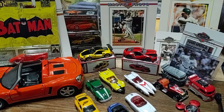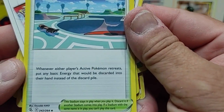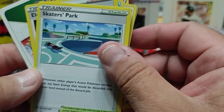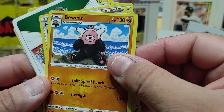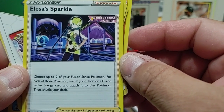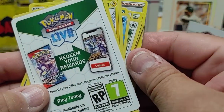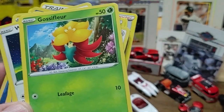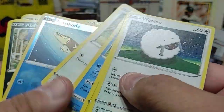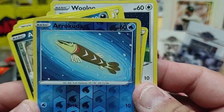Fighting energy. Skater's Park — it's a good trainer: whenever either player actively retreats, put any basic energy that would be discarded into their hand instead of the discard pile. And Elsa's — Elisa's Sparkle — a Fusion Strike trainer: choose up to two of your Fusion Strike Pokémon; for each, search your deck for a Fusion Strike energy card and attach it. Here's the code card, a Gossifleur, and back to the blue. The Baracuda was the foil card — just a basic with a Peck attack that does 10.